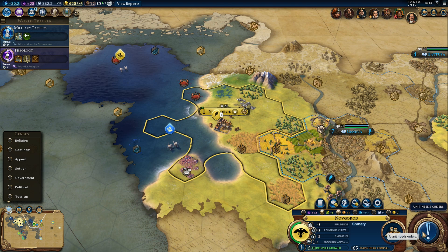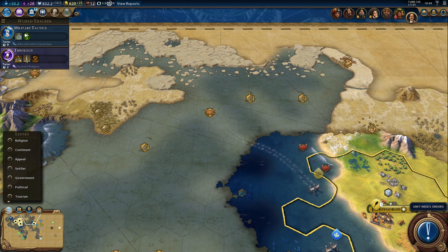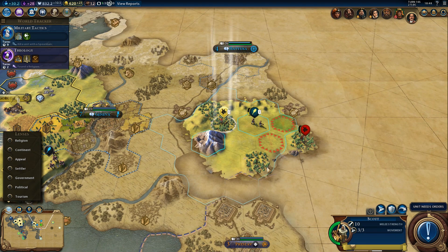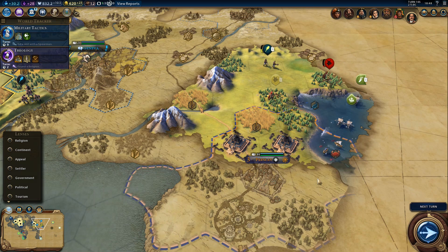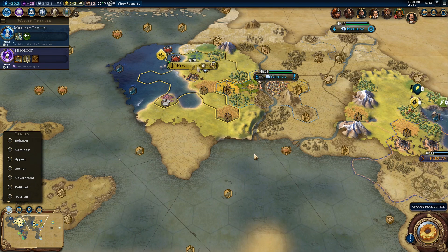One turn and then we'll buy the builder - or two builders. Can we afford three? No, I don't think so. Here's Preslav - are these pillaged? These are the ziggurats - yep, these are pillaged and he didn't repair them. Whatever, that's his problem, not mine. A few more turns in Military Tactics.